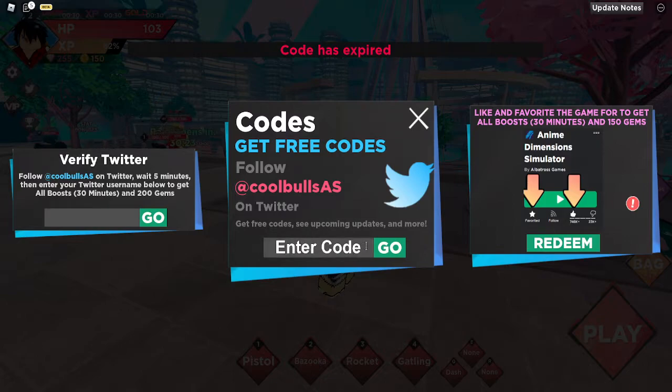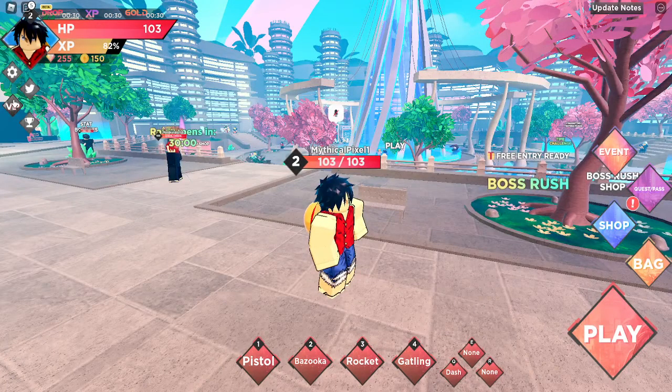'600milvisits' gives you 600 gems — though it seems like this one may have expired, so if it doesn't work for you, it has expired. '1am', '1ram', 'u2ra7' — this one gives you a hundred gems and all boosts. And the last one, '11bestb80y', also gives you a hundred gems and all boosts in the game.